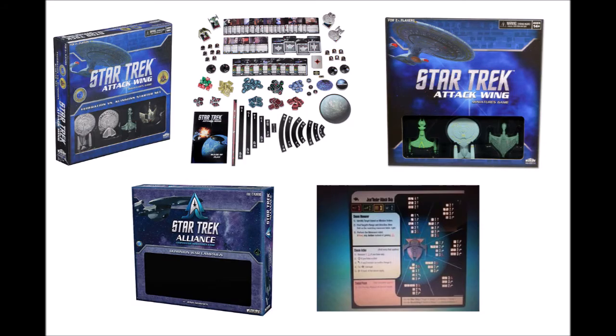It works something like this. First, you need a starter set. That can either be the Federation vs. Klingon starter set or the original starter set with the Enterprise, Forcha, and the Daredex. Or you can purchase the Alliance game, which apparently is supposed to act as a starter set. You can also try to make your own starter set by buying the Maneuver tiles, Dice, and Damage Deck on a secondary market.